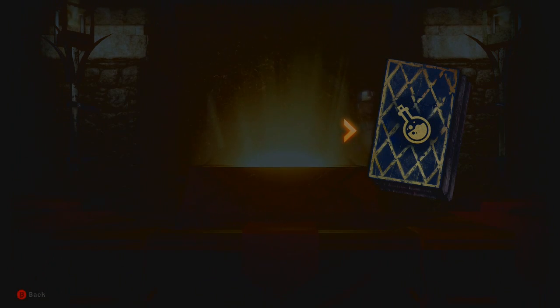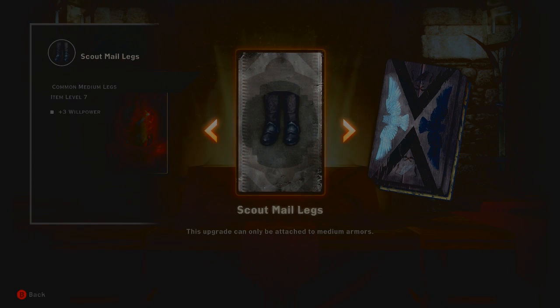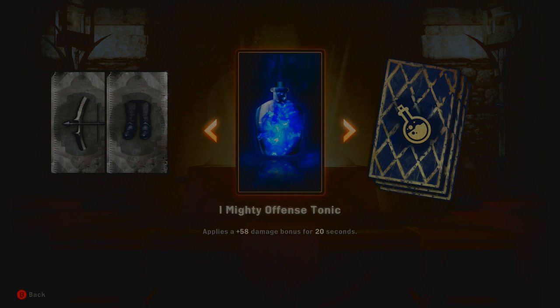I got this for numerous things so we're going to go through them one by one. First off we've got a fire resistance thing, which is really good because you go against some sort of commander with fire and that helps. We've got some scout male legs that come in handy. Got a nice raider bow — it's not as good as what I have but good enough to probably scavenge. The hunter coat legs, not bad — more defense. Mighty offense tunic — applies 58 damage bonus for 20 seconds, that could come in handy.